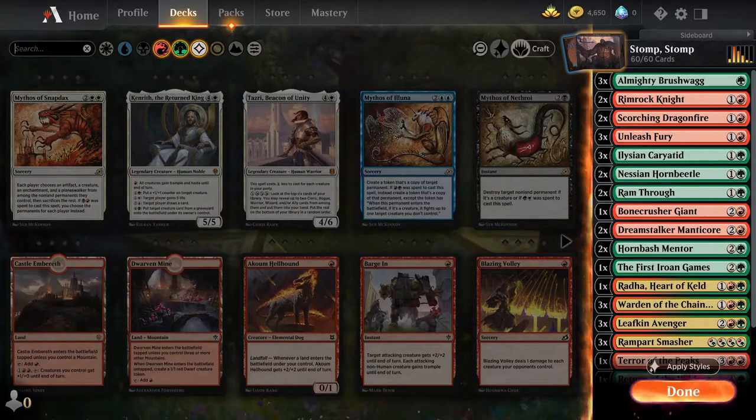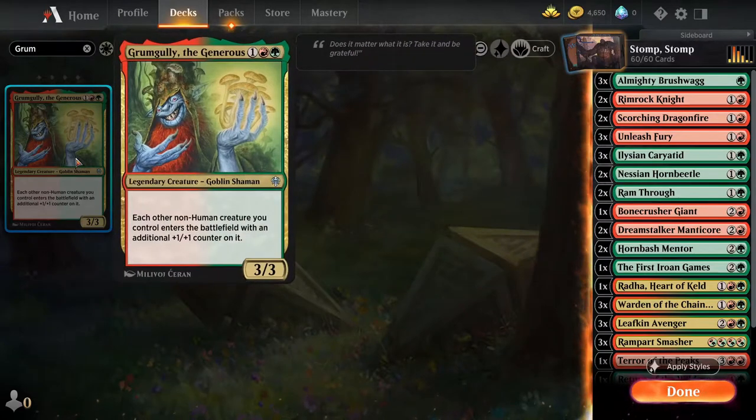Now we're going to look at some common and uncommon cards to add to the deck and why we think they'll add value. The first card is Grum Gully the Generous — a three-mana creature with the ability that each other non-human creature you control enters the battlefield with an additional +1/+1 counter on it. We only have the Hornbash Mentor as a human creature in the deck, so this will buff a lot of our creatures. It's also a 3/3, so it's a bit better against basic removal like Shock, and its ability offers us a lot.